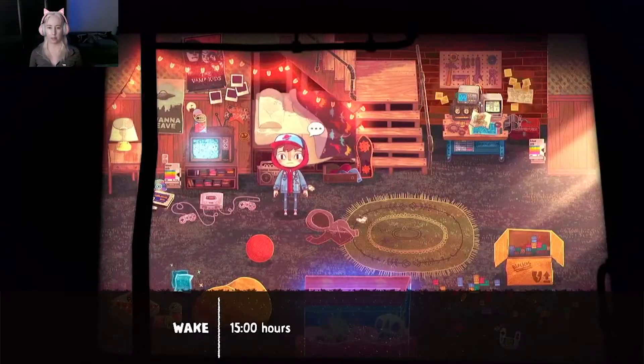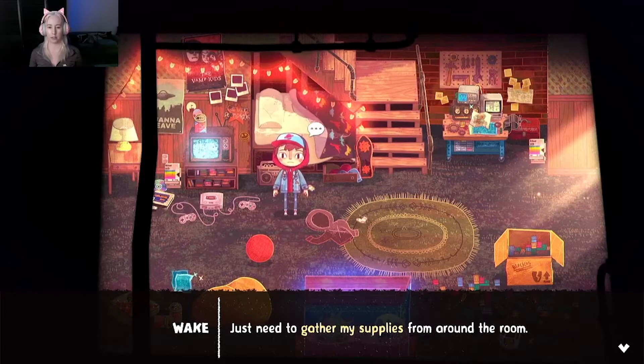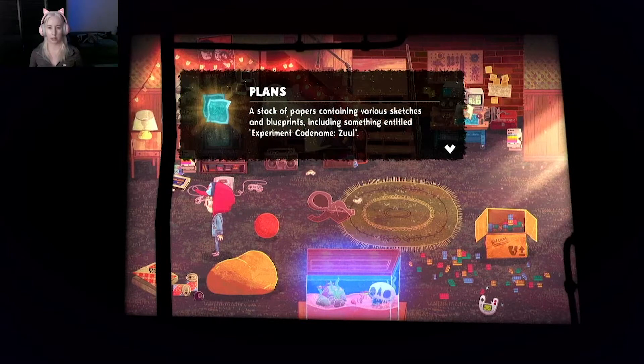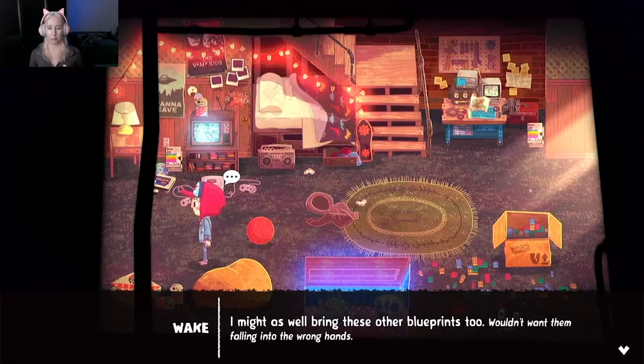Okay, I'm at home. 15 hours - it's time. Is that 3 o'clock? I'm really bad with 24 hours. Wake. You've prepared for this. Time to enact the plan. You just need to gather my supplies from around the room. Anything sparkly. Stack of papers containing various sketches and blueprints including something entitled Experiment Codename Zool. I might as well bring these other blueprints too. Wouldn't want them falling in the wrong hands.